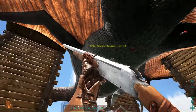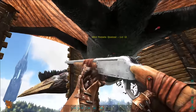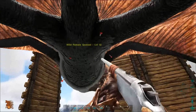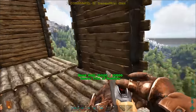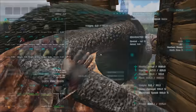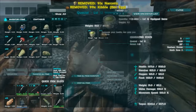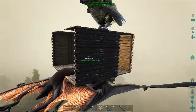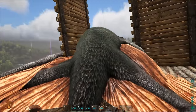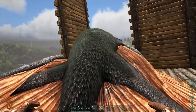You can do this by yourself if you want, but with two or more people shooting it, it goes down faster. When it passes out, it lands on your platform and will remain there safe as long as you don't move your Quetzal. If you did, your Quetzal would drop down, probably near some Carnos and get eaten. So leave your Quetzal where it is and you'll be able to tame this new one in the air, away from any danger.